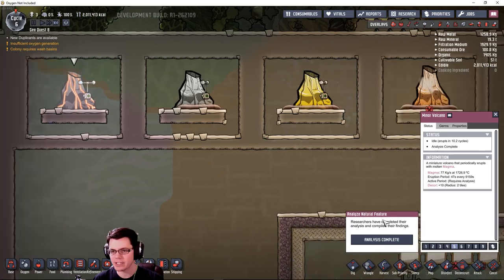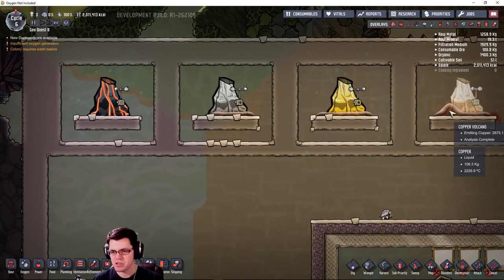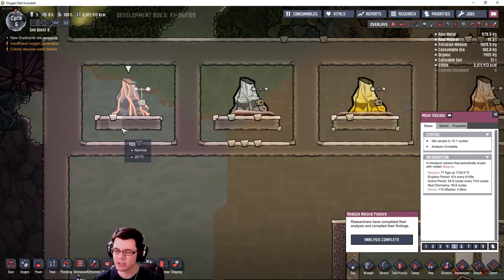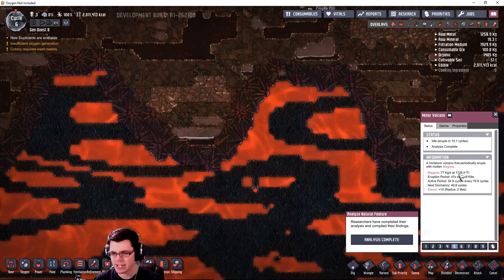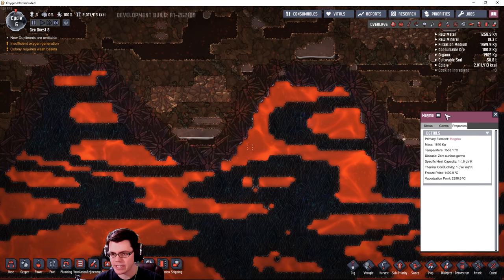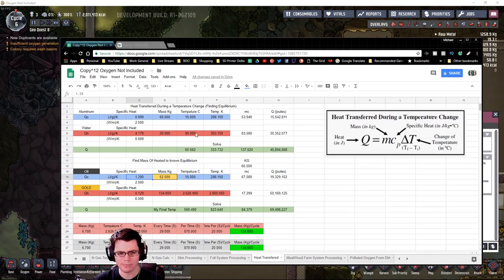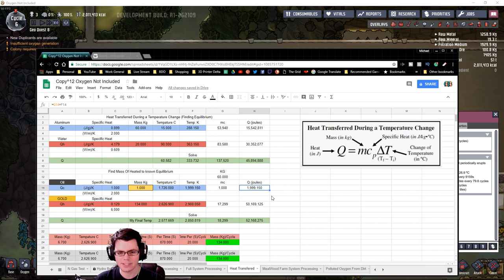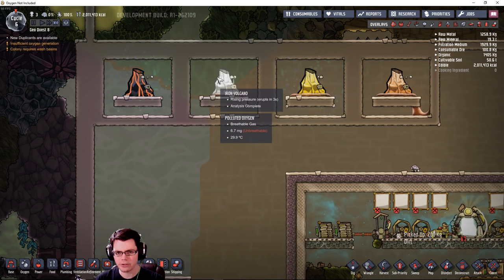Let's start at the very beginning to see just how much energy we have available in the stuff these volcanoes are kicking out - so that would be in the liquids. Over here in the minor volcano we should have magma being kicked out, and you can see its temperature is 1726 degrees Celsius. Magma has a specific heat capacity of 1 joule per gram Kelvin. So that's 1 joule per gram Kelvin, and I'm going to factor this on one kilogram - so a thousand of that - and then the temperature it's being kicked out at is 1726 degrees Celsius. Therefore, this has nearly two million joules.